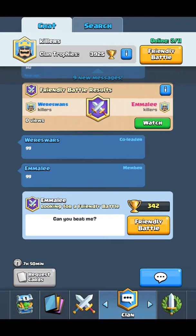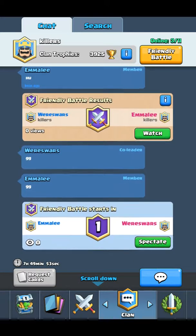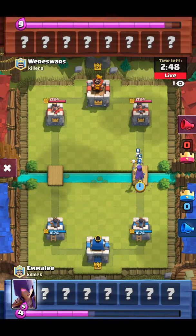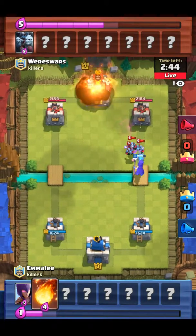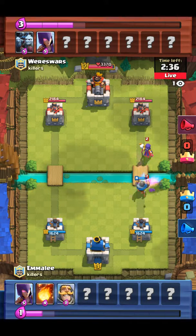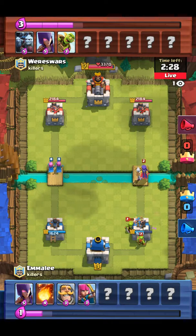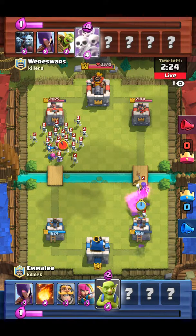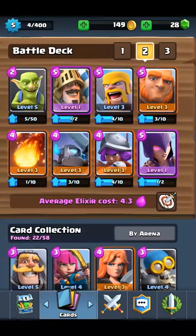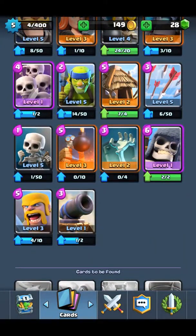How are there nine new comments? I'm going to spectate this friendly battle. You're going to die, Emily. Oh no. Well, this is boring. Let's build our new deck. He's really bad at this game and he's a level seven.